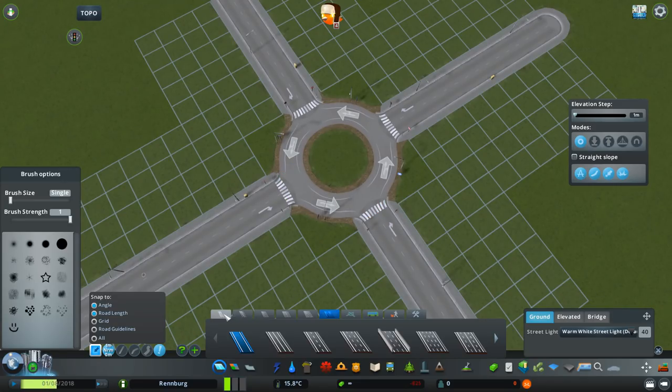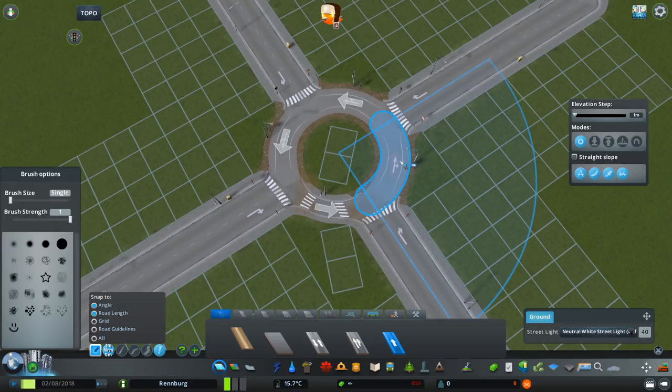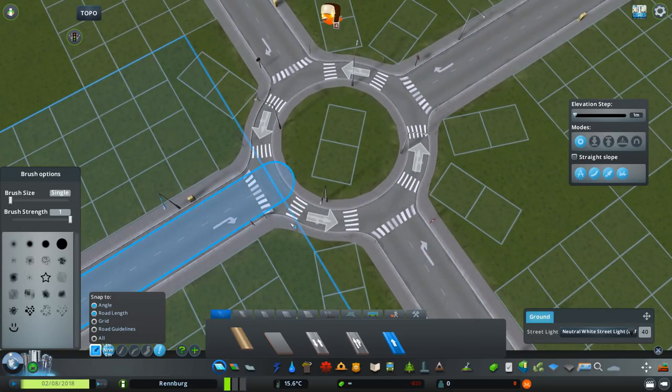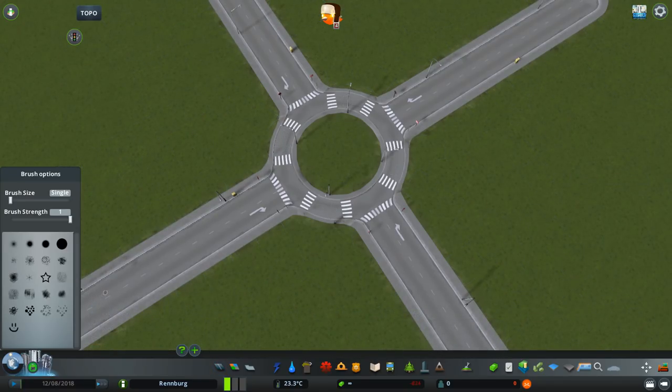If you are using other mods — for example Network Extensions 2 — you might use some different roads, or you might download roads from the workshop since the addition of the road editor. For example I'll use the one-lane one-way because it has the concrete sidewalk and obviously fits much better with the normal street. With these small-radius roundabouts, using just one lane is actually better than two lanes because it looks much better and also because cars tend to do some chaotic lane merging. With low-traffic-volume roundabouts like this one, why bother — just use one lane.